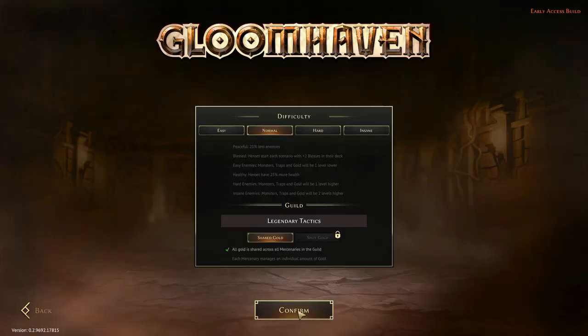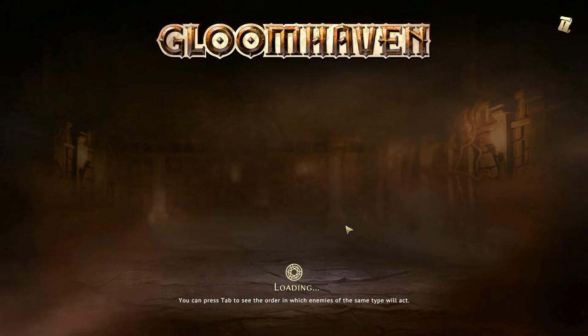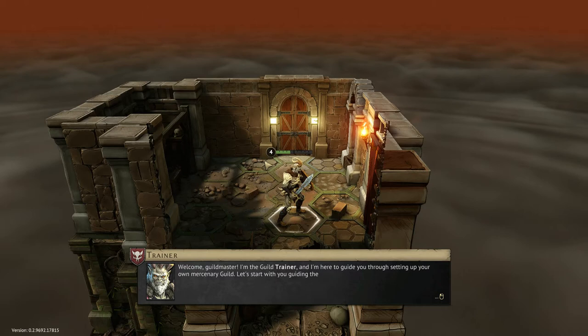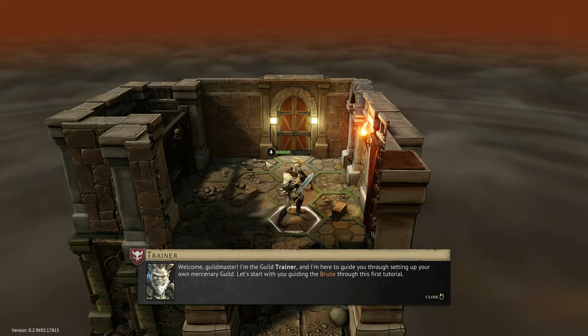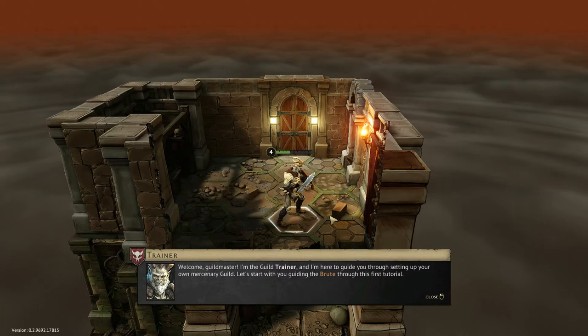I'm just going to play against the normal AI. I'm not sure what that means in terms of this game, but I'm sure it will be fine. I've played Gloomhaven a few times — no expert, but I've got a pretty decent handle on the game. This is going to be basically a walkthrough of the actual gameplay. At this stage when I'm recording this, the campaign is yet to be released, so this is basically as far as you can go — doing these scenarios. It should be an amazing game once it's all done.